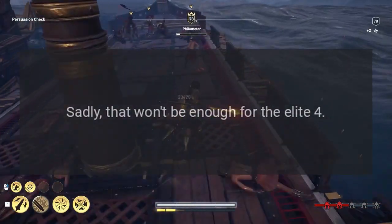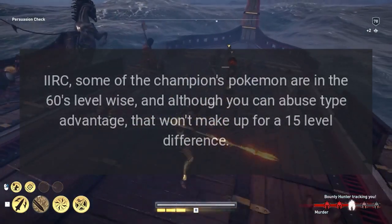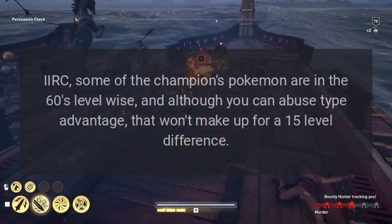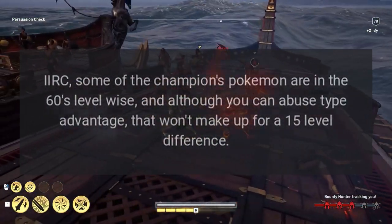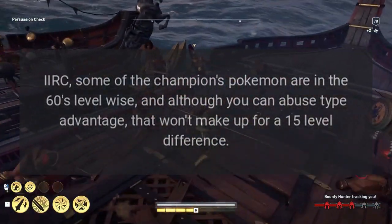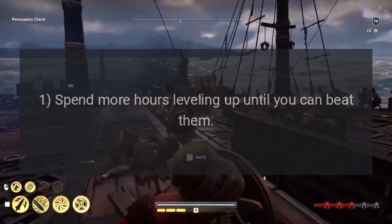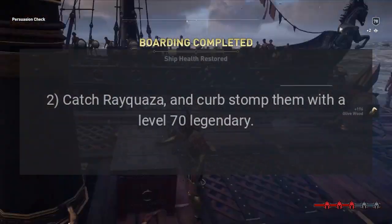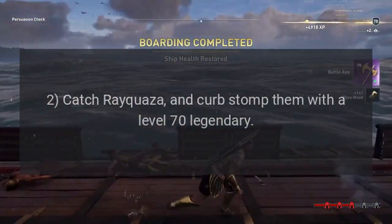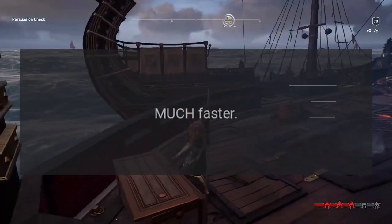Sadly, that won't be enough for the Elite Four. Some of the champion's Pokémon are in the 60s level-wise, and although you can abuse type advantage, that won't make up for a 15-level difference. You have two choices at this point: one, spend more hours leveling up until you can beat them; two, catch Rayquaza and curb stomp them with a level 70 legendary. I picked the latter — much faster.